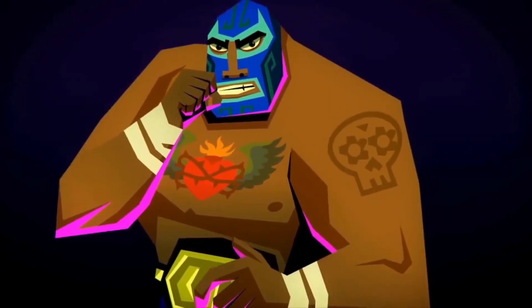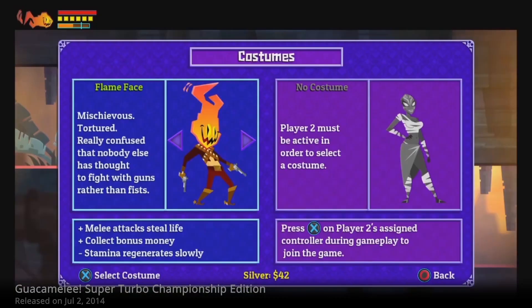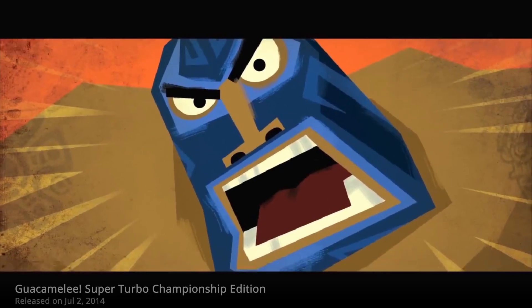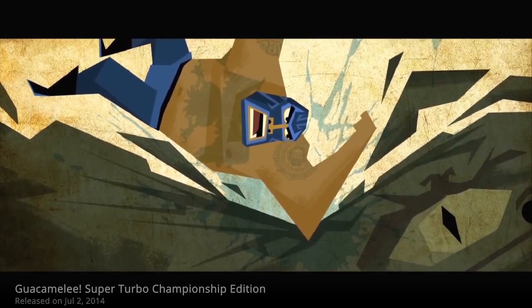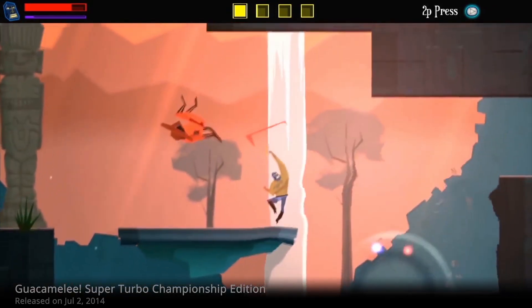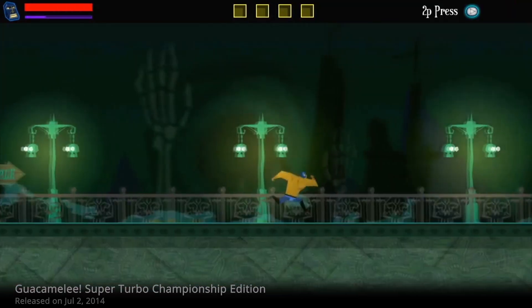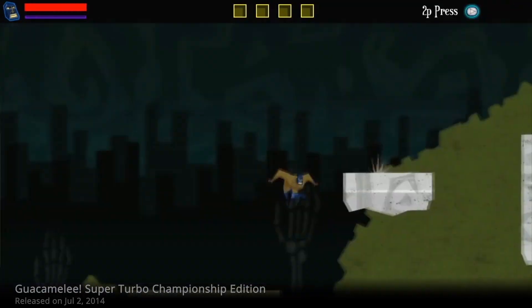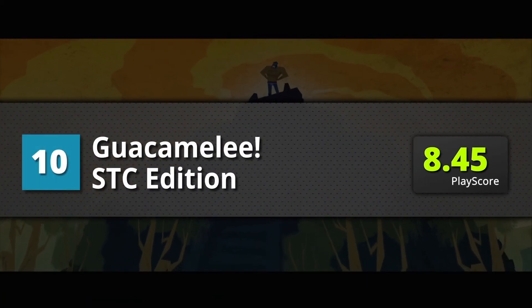Ranked number 10 is Guacamelee Super Turbo Championship Edition. When playing Guacamelee, you easily get lost in its silliness, brilliant cartoon-style action, and those awesome luchador masks. Flashy combat, good dialogue, and lovable characters. This game is heavily influenced by Metroidvania gameplay, and quite honestly is one of the better ones out there. Probably the only gripe is its length — it's too damn short. Guacamelee STC Edition gets a playscore of 8.45.